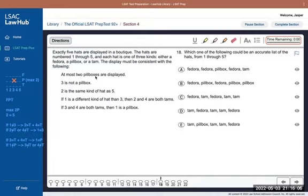At most two pillboxes — that's an easy rule. I look for the one with more than two, which is B, and eliminate that. Now for a more challenging rule I only have four answer choices left. Three is not a pillbox — also easy — so I eliminate A. Two and five are the same, so E is out.